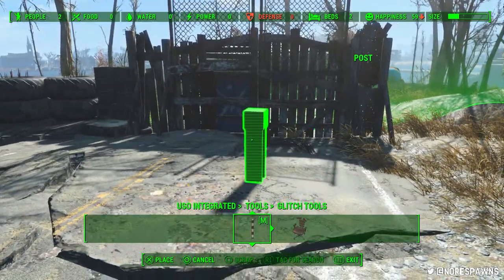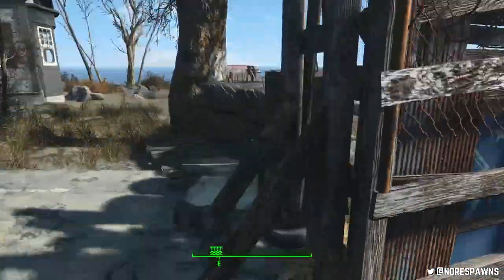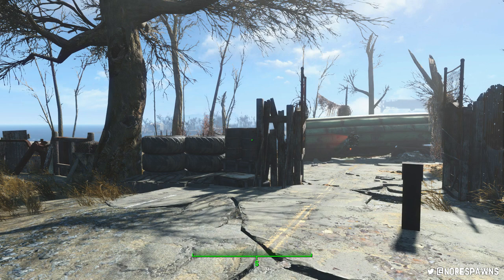They also work really well with these invisible rugs because you can just easily sink them down. As you can see, there is a little bit of sinkage, but not much. An acceptable amount of sinkage.